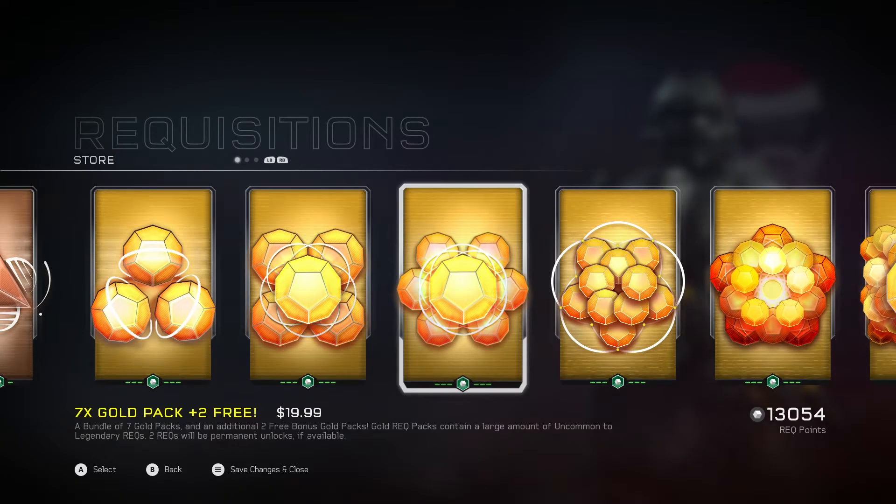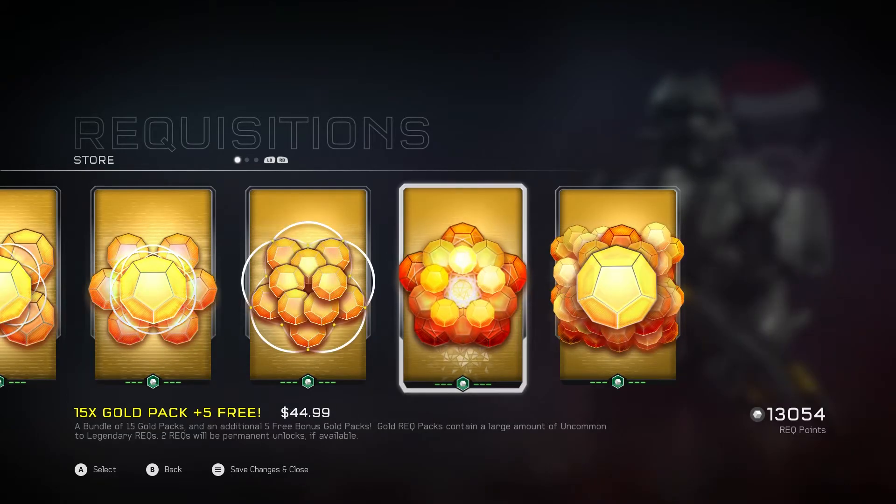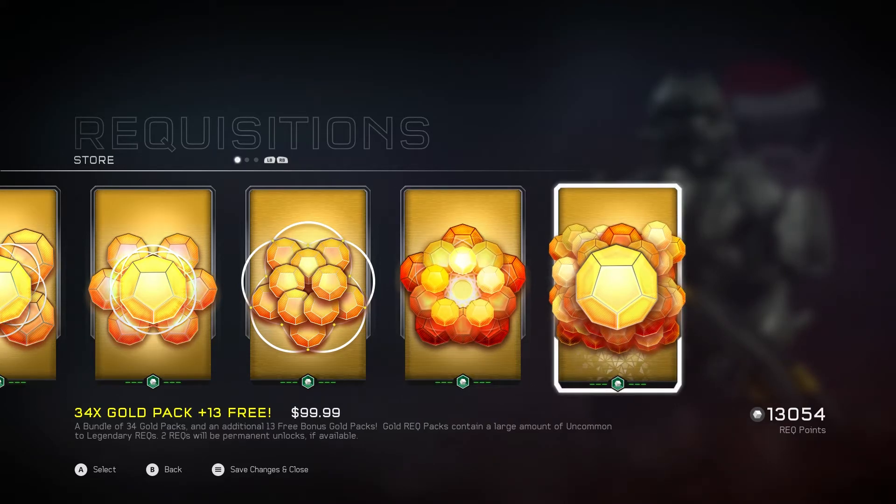Bundles are supposed to mean savings. If we wanna buy them in bulk, we wanna get them a little bit cheaper, not at the exact same price. For 10 Gold, you get three additional packs at $30 — you're only saving $9. With the 15, you're getting five extra and saving $15. The only way you're saving money is because of the free packs they're giving you. This one's the kicker: 34 Gold Packs plus 13 free for $99. In reality it's 102, so you're saving yourself $3 on the base price. But overall, you're gonna save yourself $41 with that additional 13 free packs.